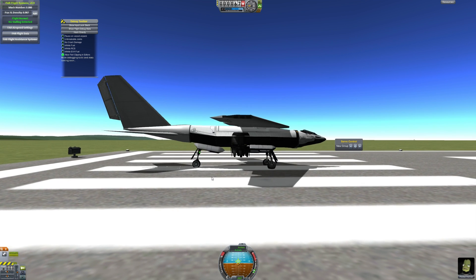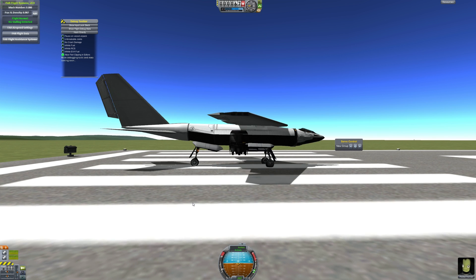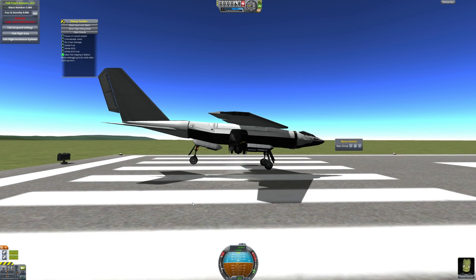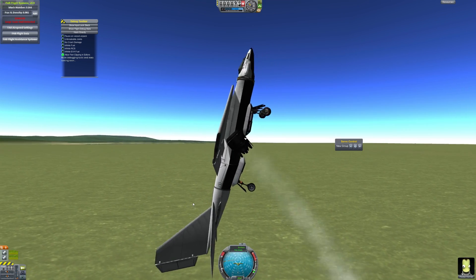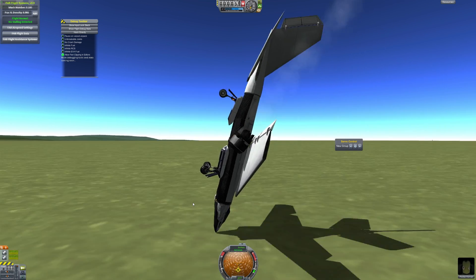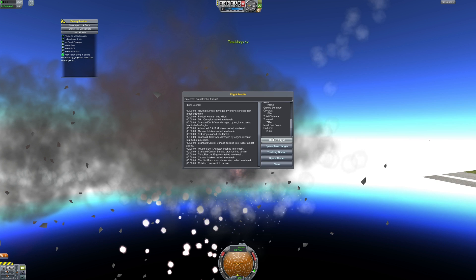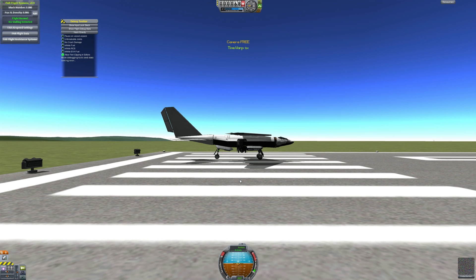Ideally this thing will go straight up. Just turn on the brakes and let's see. Engines firing up... let's just turn the engine — no, wrong way! Oh crap, that was not the right way to turn the engine. Let's just restart that. It looked like it would have gone directly up if I had actually pointed the engine backwards rather than forwards.